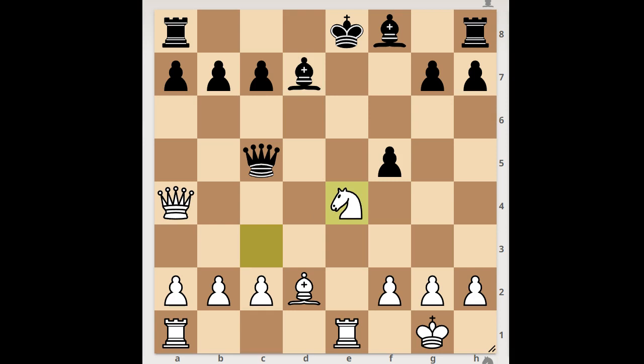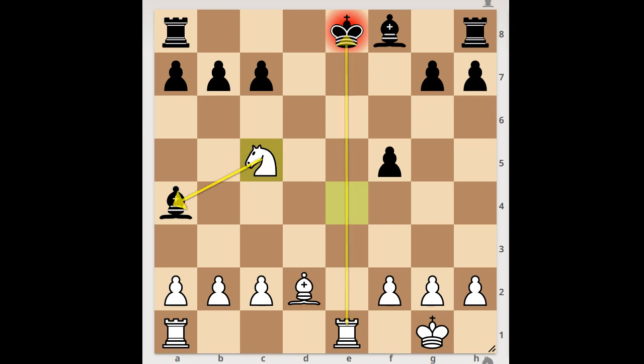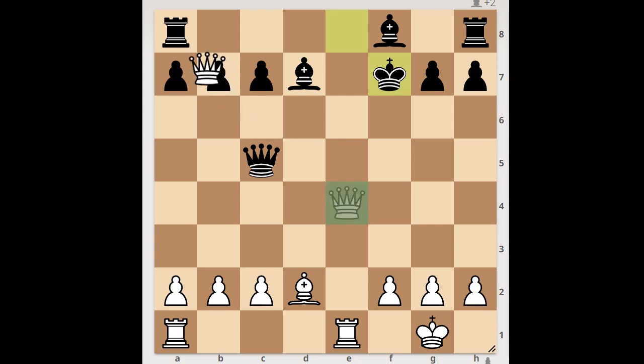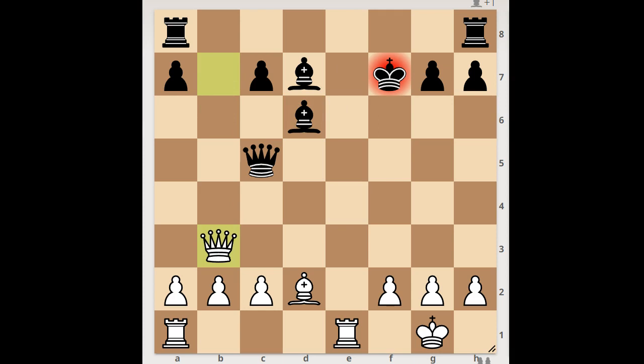He captured the knight on e4. The player with the black pieces captured the knight. If bishop takes queen, then knight takes on c5 and white wins. So we have f takes on e4. Queen takes pawn, check. King to f7, white to move. For a change, the player with the white pieces played an ordinary move — queen takes on b7. Bishop to d6, queen to b3 check.